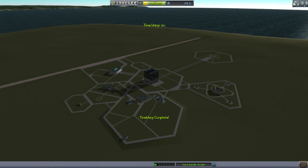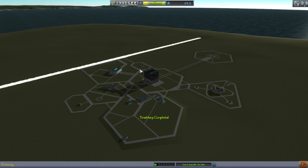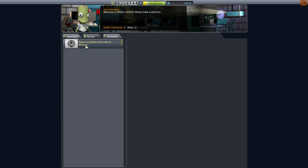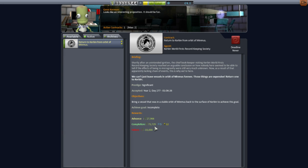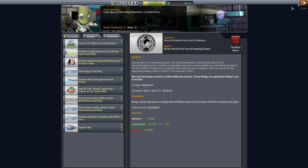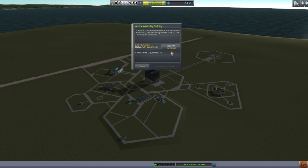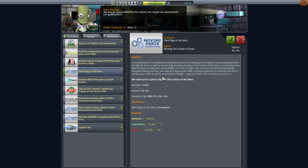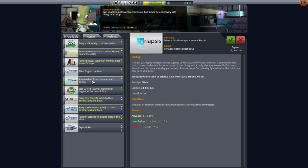Now we've got this other contract — let's see how much it's worth. That's about 100,000 funds. I think unlocking this takes 450,000, so we'll need at least one more contract. Oh, now we get 'plant a flag on the moon' — well, we know we can do that.